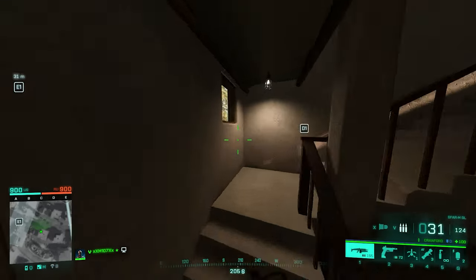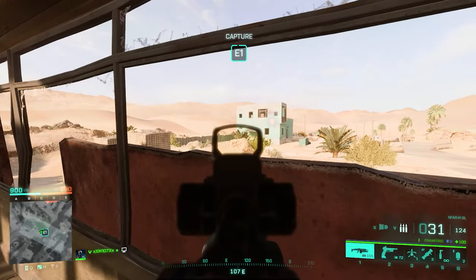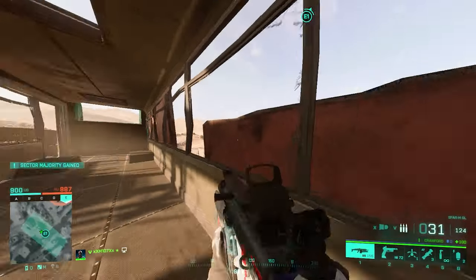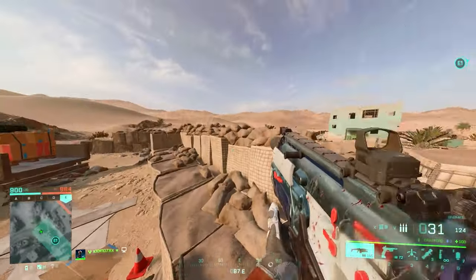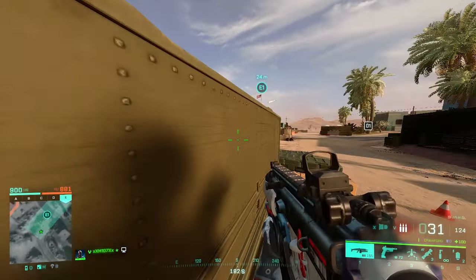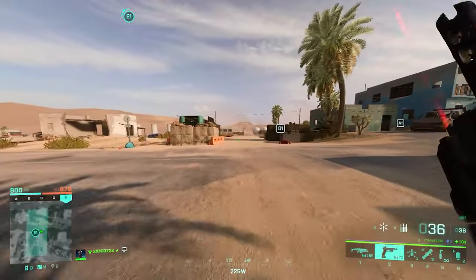Now let's look at E site. In my opinion, in terms of layout, E is the simplest site in the whole map. There's not really a lot you can do here. Inside these buses — one here and one on the other side — it's safe, there's enough cover for a head-glitch situation, and the lines of sight are great. You can have almost everything under control. If you want solid cover, this is the place. The same applies on the other side of the map.